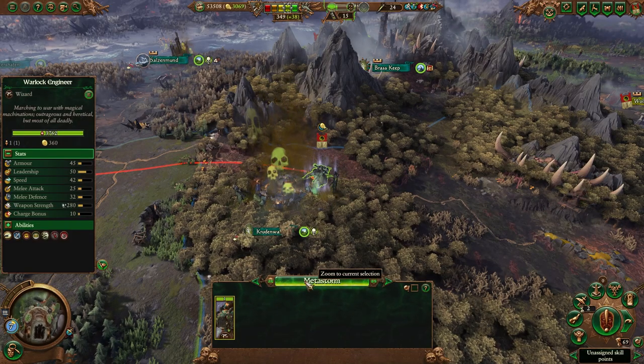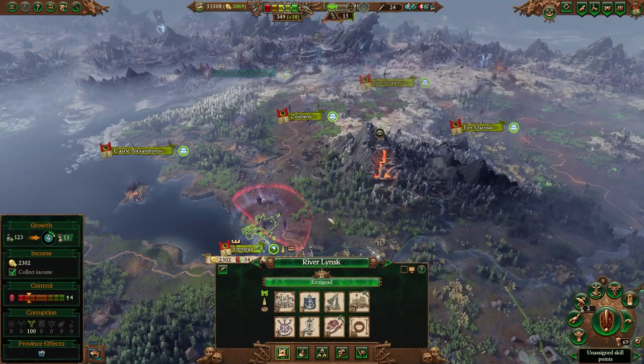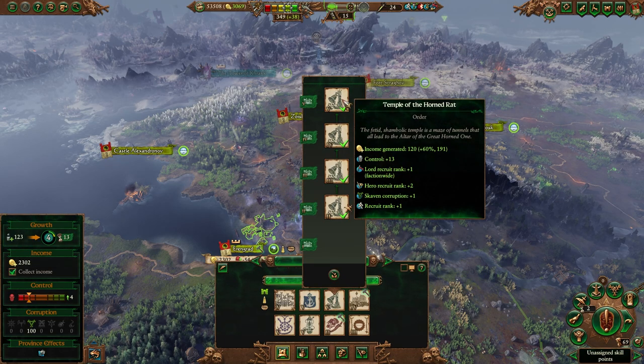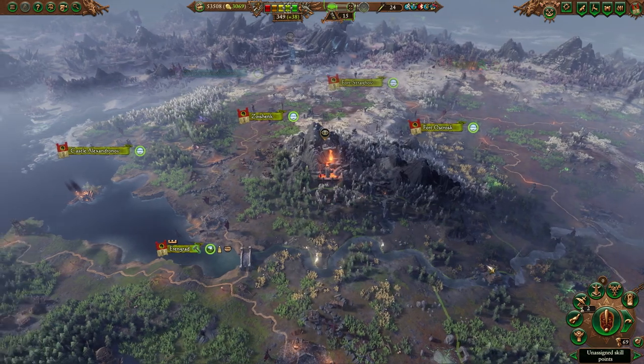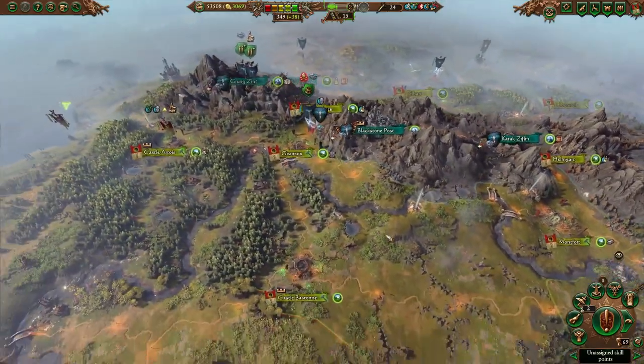It's important to increase the capacity for Warlock Engineers. They also can spread undercities, which we'll get to here in a little bit. The second building that you want to make sure that you focus on is this one. Regardless of what else you're doing in your capitals, you want to build this building because this increases your Lord Recruit rank.